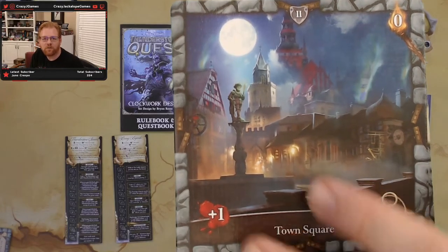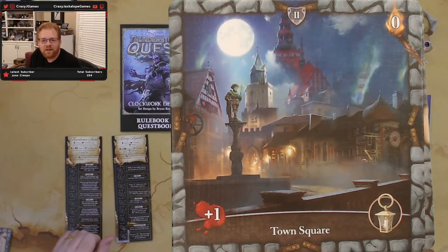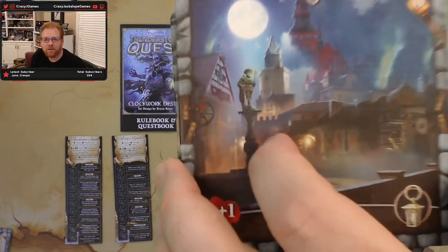Our other level two room is the Town Square. No light to get in there. Plus one on the damage and you're going to get a light token — a lantern. That's a fairly easy room. I consider that one of the softer level two rooms out there, so it'll be an easy one to get through.